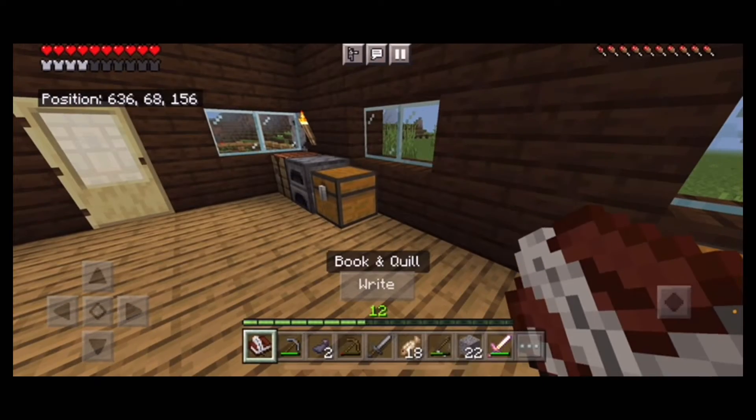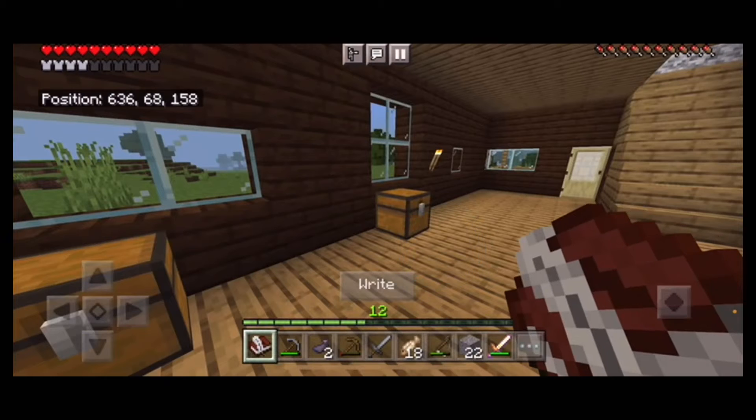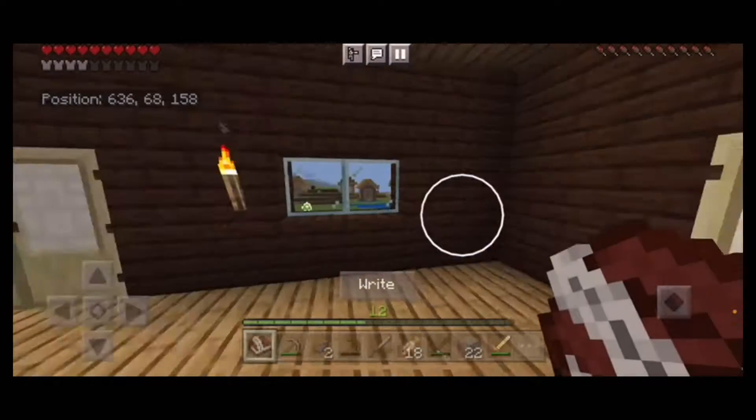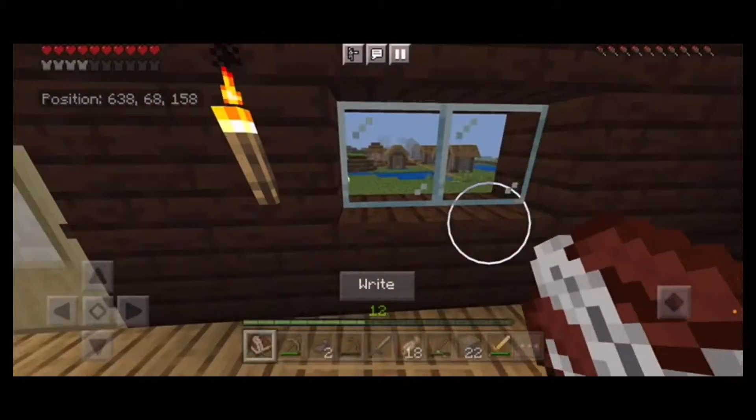I made this book and quill, which is a very helpful way to find your way around. Once you discover a neat place, you can just write the coordinates in here. Right now I have the coordinates of the house in there, and when we get to the nether portal I can write 'broken nether portal' and the coordinates there.